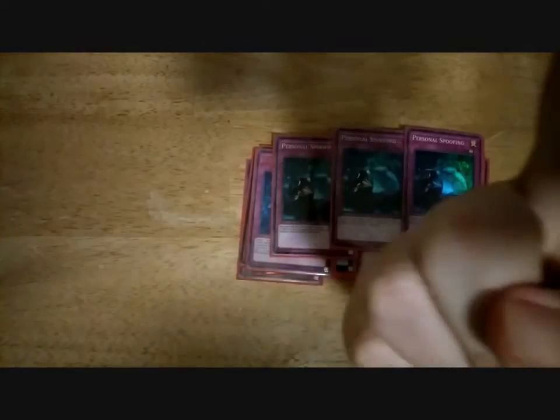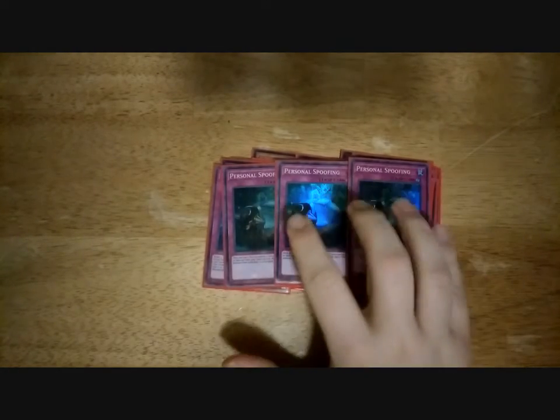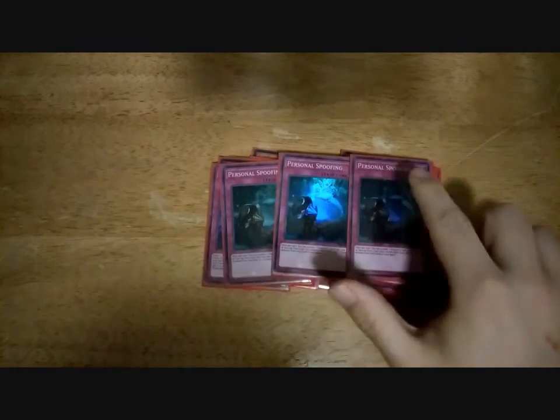Personal Spoofing — you have to run three with Multifaker down to one now. Personal Spoofing allows you once per turn to take an Altergeist card in your hand or on the field, shuffle it into the deck, and add an Altergeist monster from your deck to your hand. This lets you get to Multifaker quicker. Keep in mind this is not an Altergeist card by name, so it is not searchable by Marionetter.